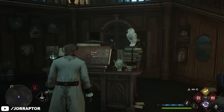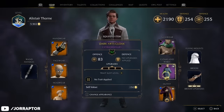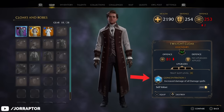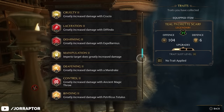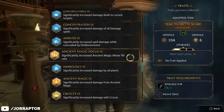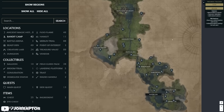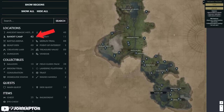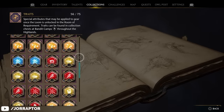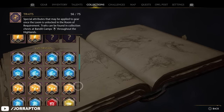Next to improving the stats on your gear, there are also traits that can really enhance your power. At one point in the game they will drop on gear items as well, but you can also apply them yourself at the loom, which is better because you can pick the traits you want. They're hidden in chests in bandit camps in the open world — MapGenie says there are 42 of these bandit camps, and there are 50 traits earnable from exploration, so like with talents, you may not be able to unlock all of them on one character.